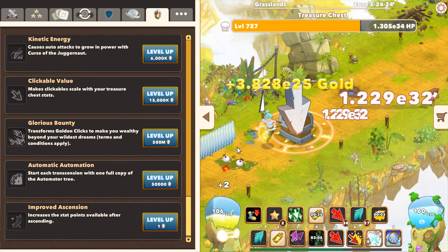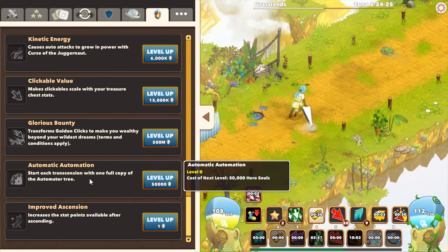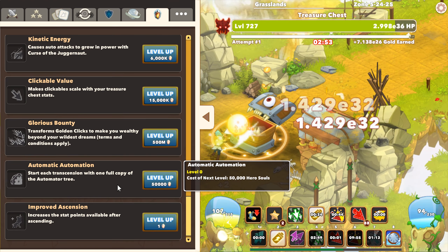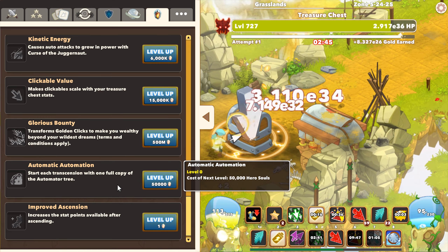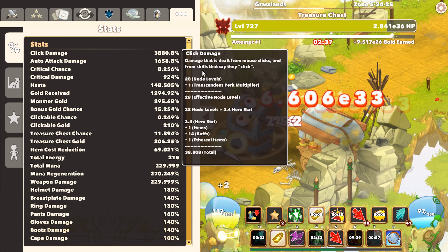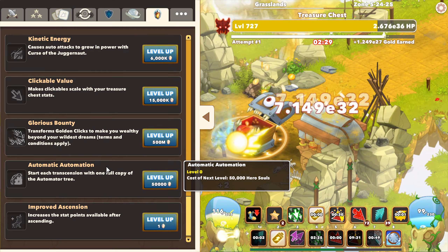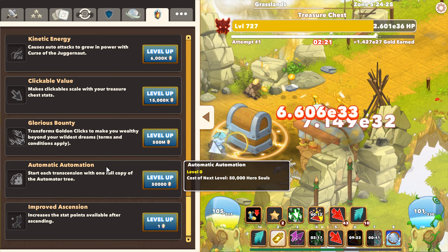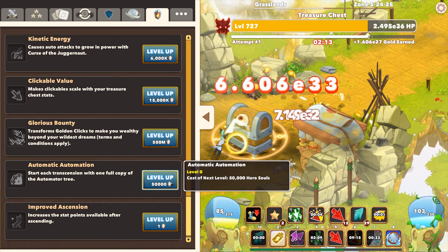There's a bonus that pops gold bubbles for you, and then there's Automatic Automation — start each ascension with one full copy of the automated tree. This is expensive but very nice. Currently, when you ascend you lose your automator as well as everything else — your ascension stats and skill stats all reset. Fortunately this game doesn't devolve into a one-shot mania where you just one-shot to max level and reset repeatedly; each transcension makes earlier content easier, just not by too much.